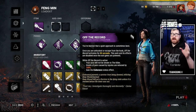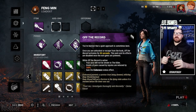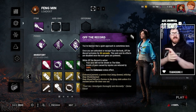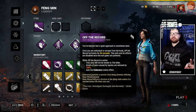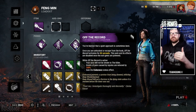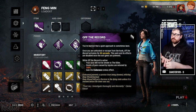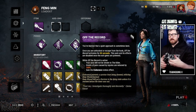Another perk I love that has stayed in my main survivor build since I unlocked it is Off the Record. When you get unhooked, it activates for 80 seconds: your aura will not be shown to killers (so perks like Barbecue won't reveal you), your grunts of pain are reduced to zero, and you gain Endurance. That Endurance lasts for those 80 seconds until you're hit by the killer or perform conspicuous actions like opening chests, doing gens, or healing people.